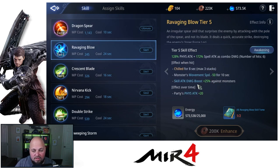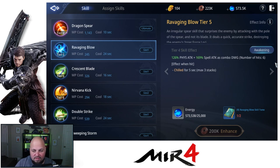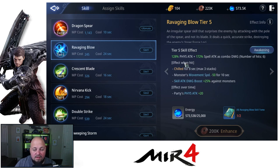Now let's get into our normal skills. We have Ravaging Blow. At tier four common, you get chill for five seconds on the enemy and six combo hits. Once you hit tier five, you get a boost — not a huge damage boost, but you do get additional effects: the enemy chill duration goes to eight seconds, monster movement speed is minus 50 for 10 seconds, skill attack damage boost is plus 25% against monsters, and a party effect of physical attack plus 20. It's a very good PvE upgrade on the skill.